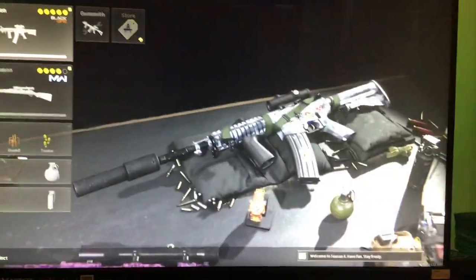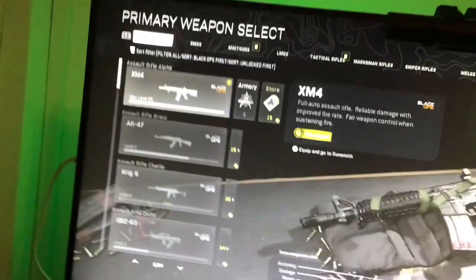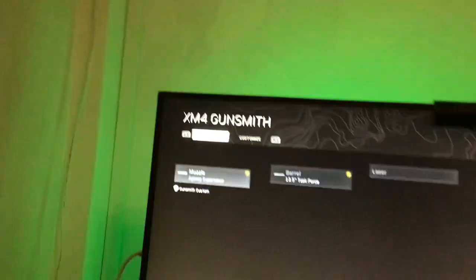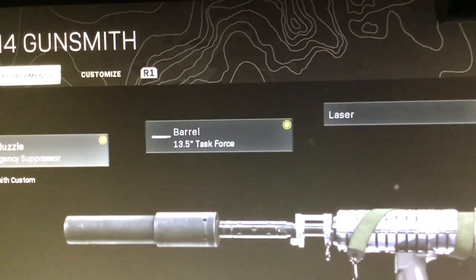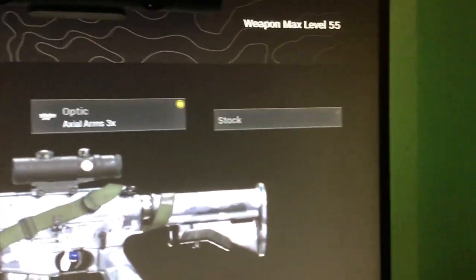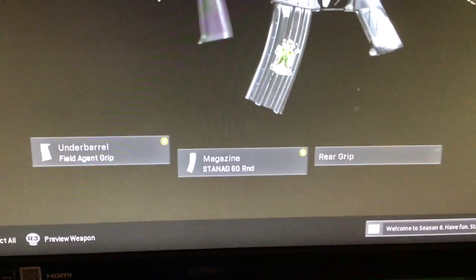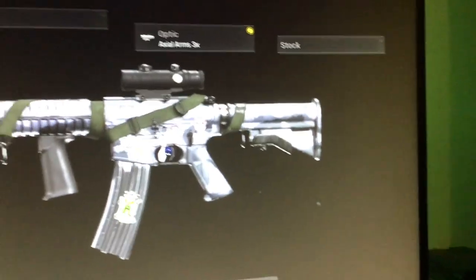XM4 loadout. For the XM4, it's an AR — you want to go to gunsmith. The muzzle is the agency suppressor, barrel is the 13.5 task force, no laser, the optic is the axle arms 3x, stock zero, no stock, field agent grip, and then Stanag 60 round, and then no rear grip.